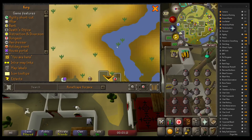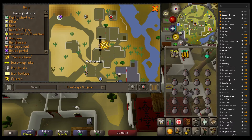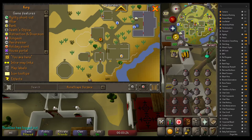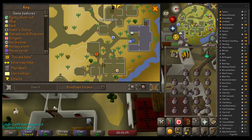There are three different kinds of guys you can blackjack. To the north here there are bearded bandits which you can do at 45 thieving, non-bearded bandits at 55 thieving. And then down here we have some Menaphite thugs walking around in this area which you need 65 thieving for. You're okay to train these guys as soon as you hit the required level — just as soon as you hit 45, 55, 65, move on to the next guy.